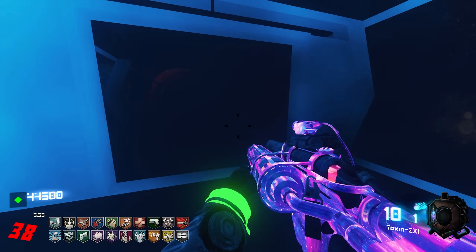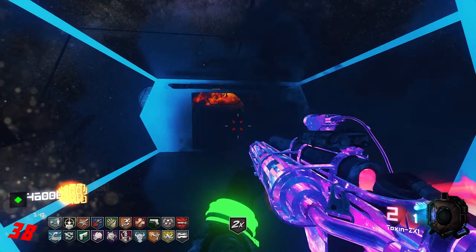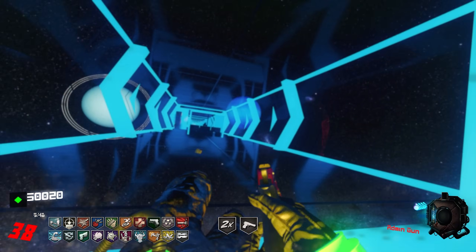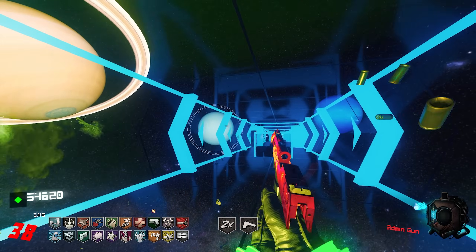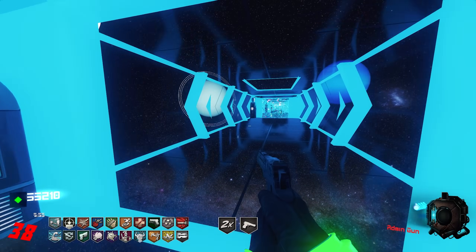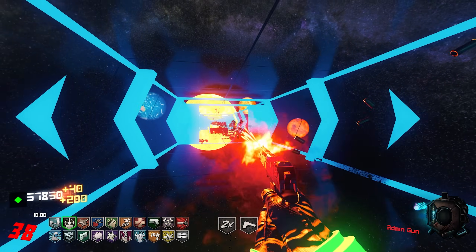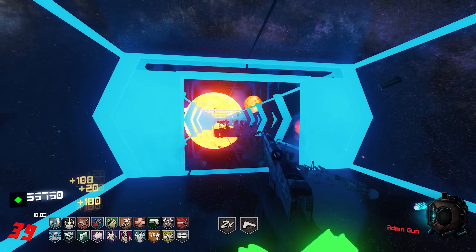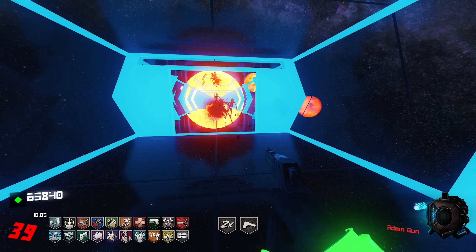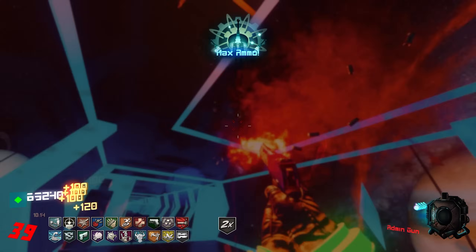Is that admin gun worth going for? It is — especially when you know you're going to get it. Now I run back, let them spawn in, get all the drops. I haven't tried this hard on a map in forever. You absolutely get fewer drops the further in you go — absolutely. I see that max ammo though and I need it. Run away. Absolutely you get fewer drops the higher the round gets.